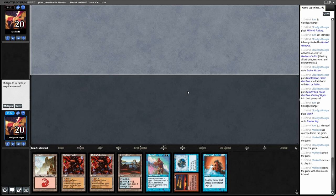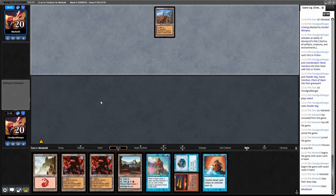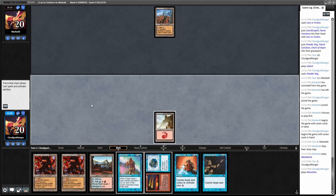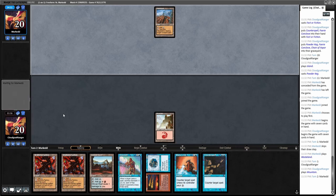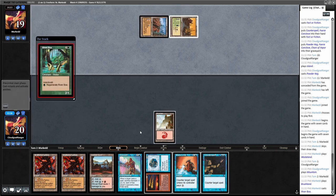We're back for game two. I've got a Standstill and a blue source that's susceptible to Wasteland, but this seems pretty solid. Should I lead with Mishra's Factory or Mountain? I guess I'd be fine if he tries to kill my lands — if he breaks the Standstill, I'm likely to draw another blue source. River Boa — interesting.